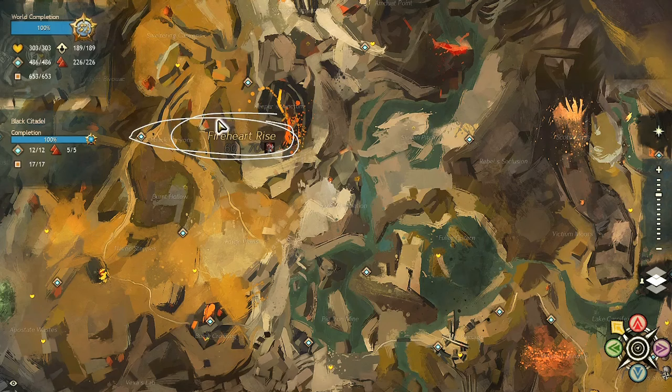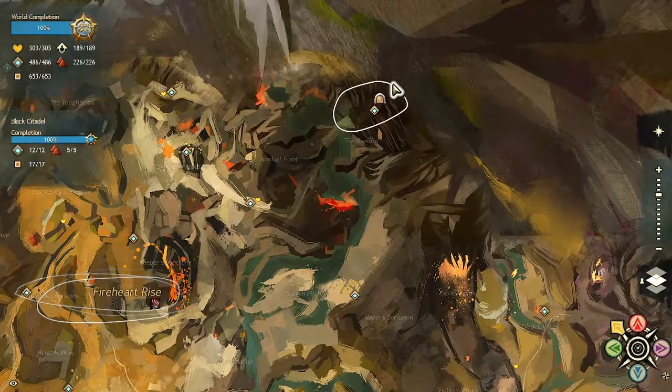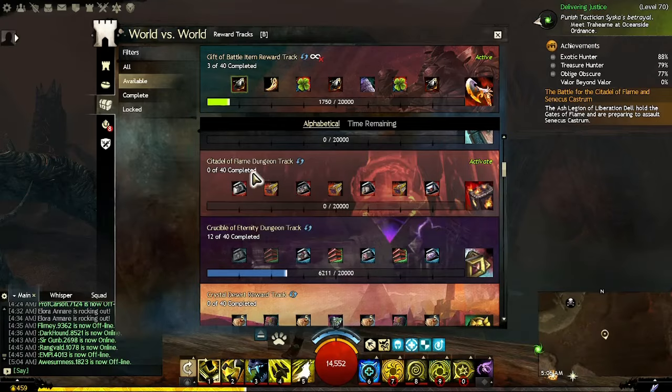The Flame Legion set is from the Citadel of Flame dungeon, unlocked at level 70, with explorable mode at level 75 for the dungeon currency, located in the upper right corner of Fireheart Rise. A full set will also cost you 1,380 Tales of Dungeon Delving, or you can earn this set through the Sorrow's Embrace World vs. World and PvP reward tracks.